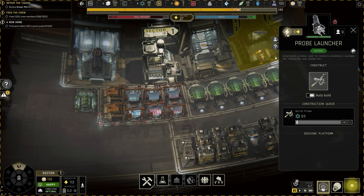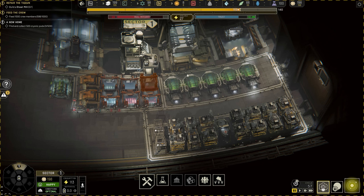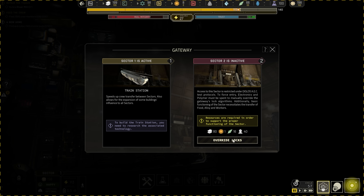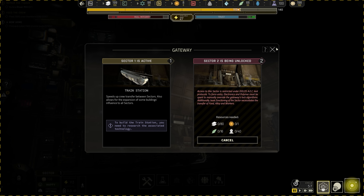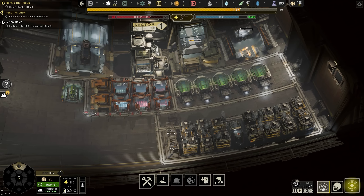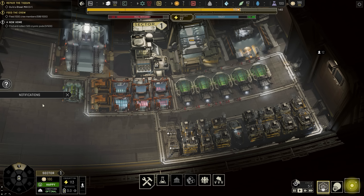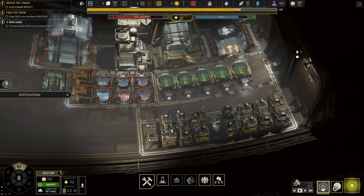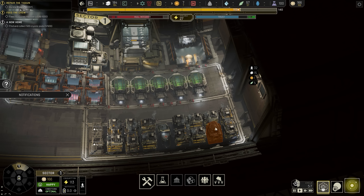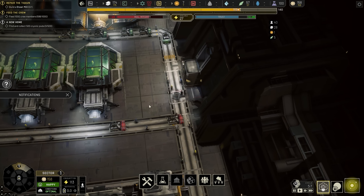A sector becomes specialized in a discipline when it has a certain amount of buildings of the same type, giving a bonus that supports that sector. A lot of these buildings have to do with space, so I think this sector will end up getting specialized for space stuff. Why not open sector two and build our steel mill there - that seems to make sense. And the people I've built all these houses for can actually live in that sector too, so we probably have too many houses.